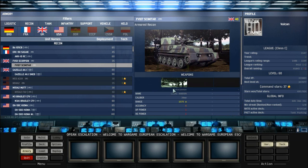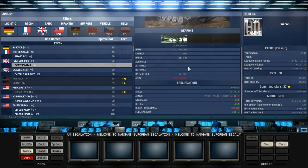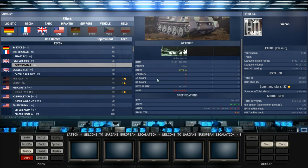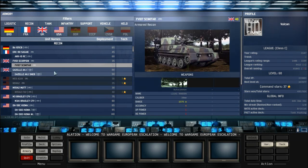Moving on to the Scimitar, which is basically the same hull but with a different turret and an autocannon — the Rarden autocannon with accuracy of 4, AP power of 1, and HE power of 1. I would never recommend using this vehicle. It's terrible — the operational range is bad, the fuel capacity is bad, it will never keep up with your infantry, and the autocannon fires really slowly. The stabiliser is terrible. The only reason the Scorpion works is because it can actually do damage to infantry with its main cannon. The Scimitar will be missing the entire time. It is only 40 points and I have unlocked it just in case I need extra units after using up all my Scorpions.